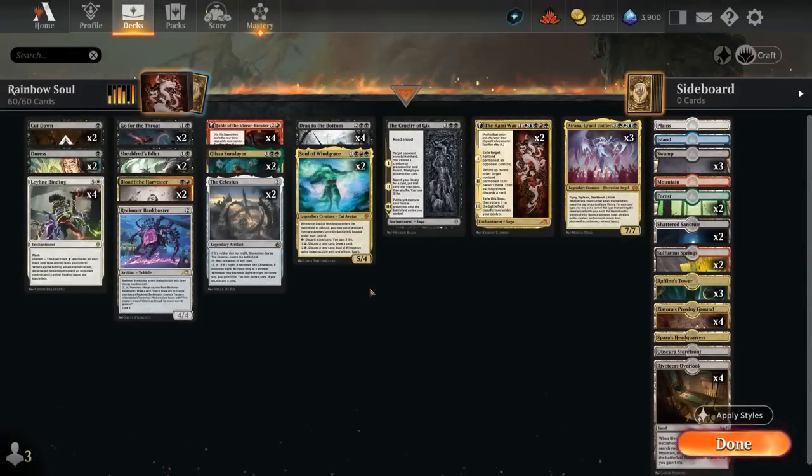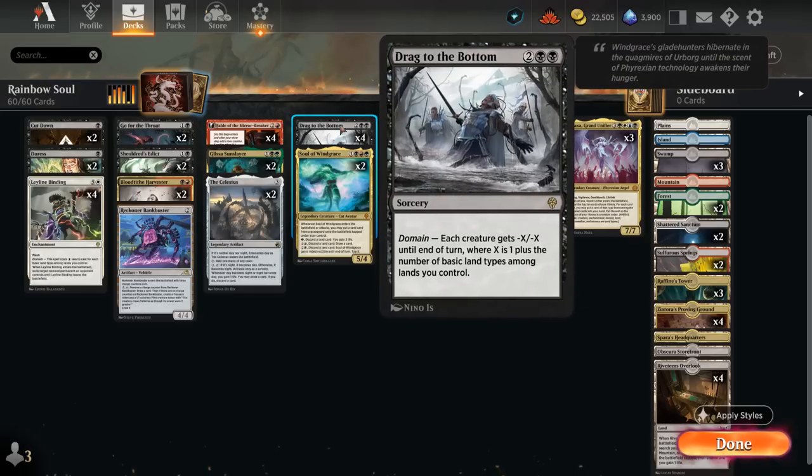Hello and welcome to another Standard Games video. Today we're taking a look at a five-color value pile that's looking to assemble a high number of basic land types on the battlefield to set up some domain synergies. One of the key catch-up mechanisms in our deck is Drag to the Bottom, a sweeper giving minus X minus X until end of turn where X is one plus the number of basic land types among the lands we control, so it can potentially give minus six minus six if we have all five of them in play.